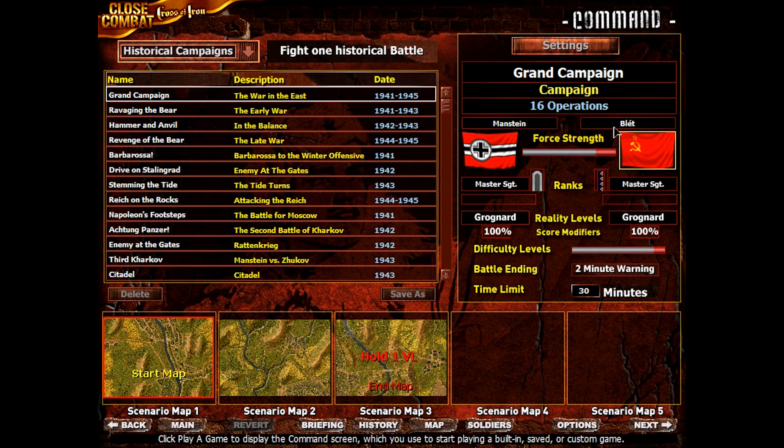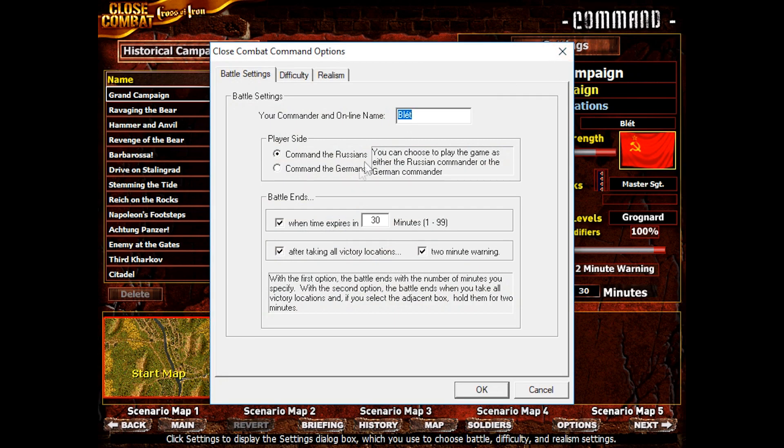I've decided we're going to call our commander Blitt, just for shits and giggles basically. I'm having the battle end criteria set to 30 minutes, since theoretically battles can go on forever and 30 minutes seems like a good maximum time for YouTube. After taking all victory locations, the side that has no remaining victory locations will be given a 2 minute warning, and if they can't retake at least one victory point by that time, they're going to lose.